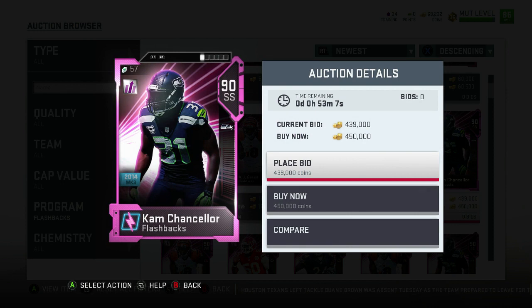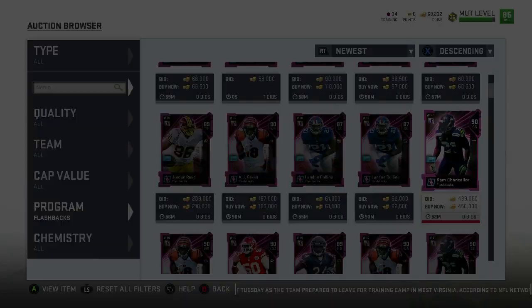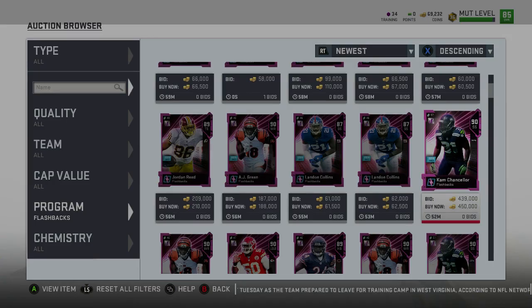First off, let's check out the Cam Chancellor. He's a flashback player, 90 overall. Cam Chancellor cards always play amazing. 84 speed, 89 tackle, 93 play rec, 88 pursuit, 80 man, 89 zone, 94 hit power. Looks really, really good.